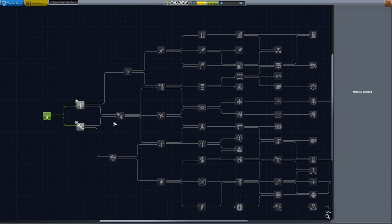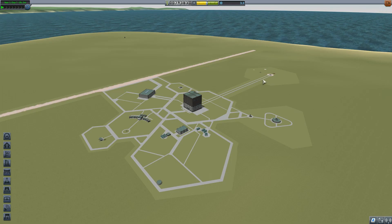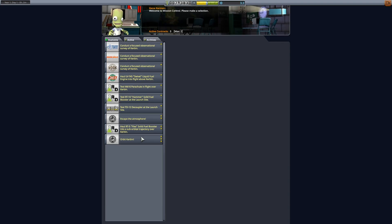R&D — I'm going all boosters. Contracts: escape atmosphere and orbit Kerbin. We should be able to do both of these.